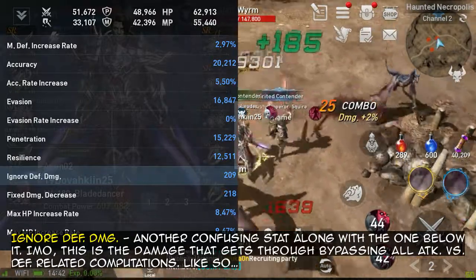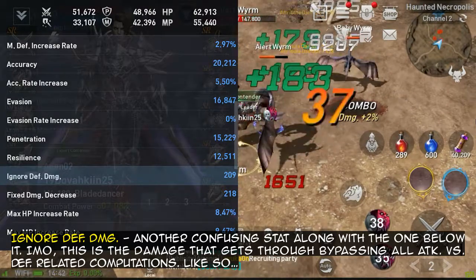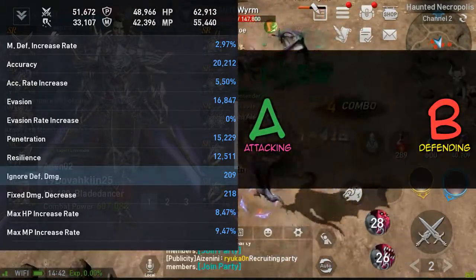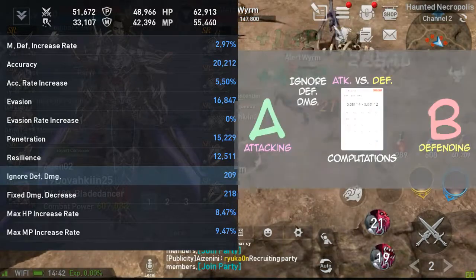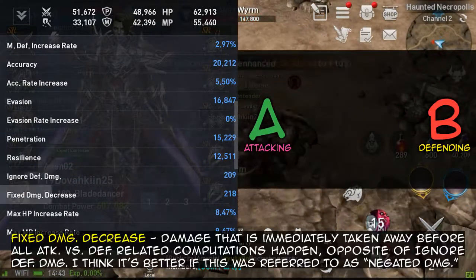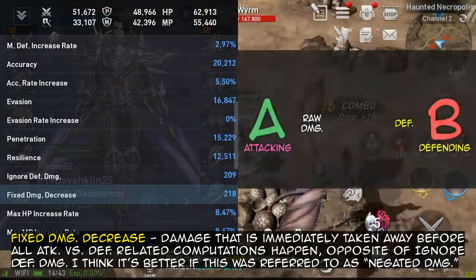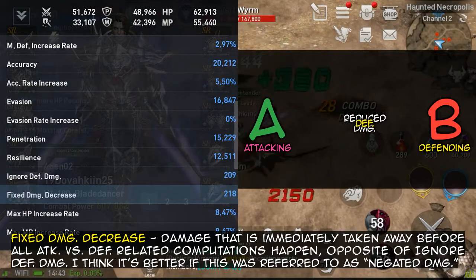Ignore defense damage — another confusing stat. In my opinion, this is the damage that gets through, bypassing all attack-versus-defense related computations. Fixed damage decrease — damage that is immediately taken away before all attack-versus-defense related computations happen. It's the opposite of ignore defense damage. I think it's better if this were referred to as negated damage.